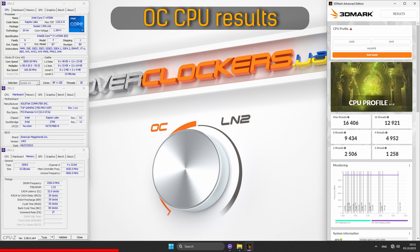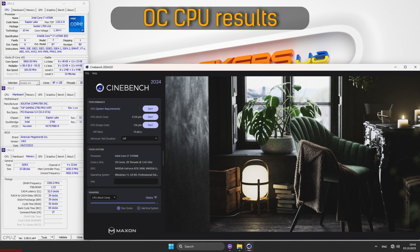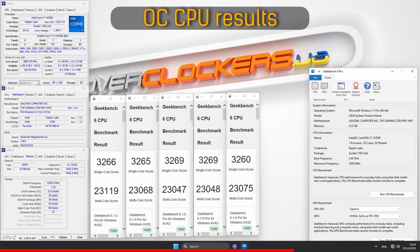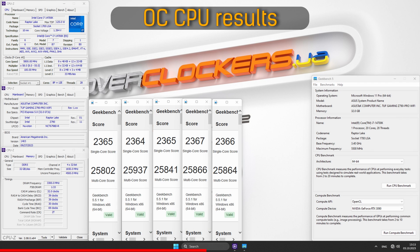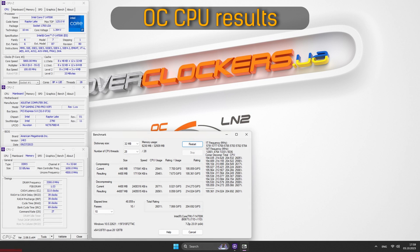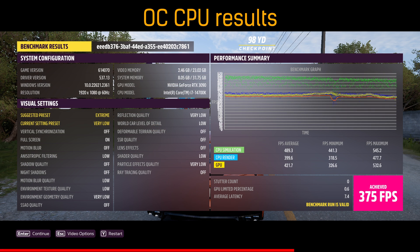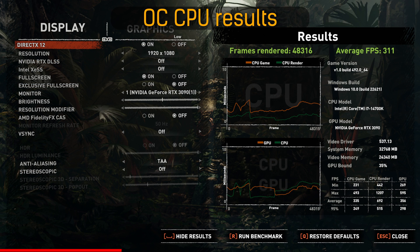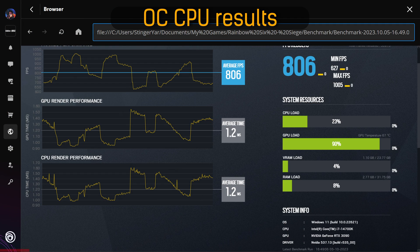If you carefully studied the graphs, you'll notice that in 8P operating mode the difference between past-gen flagships is pretty noticeable. Skylake+++, aka Intel Core i9-9900K, as well as the desktop-adapted laptop Tiger Lake Intel Core i9-11900K, were left behind. Therefore, it is an excellent CPU for all occasions, but only if you are ready to spend some time tweaking and already have an effective cooler solution.